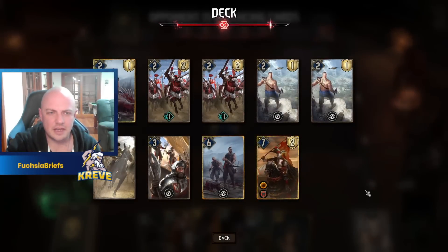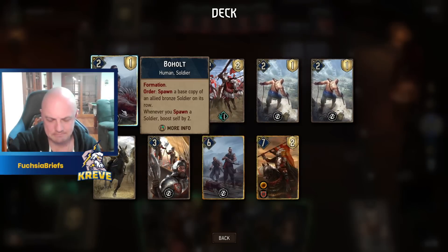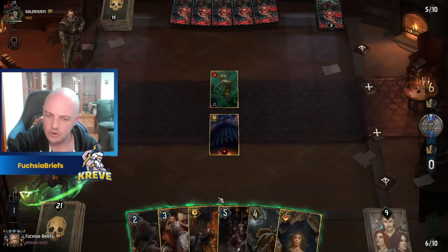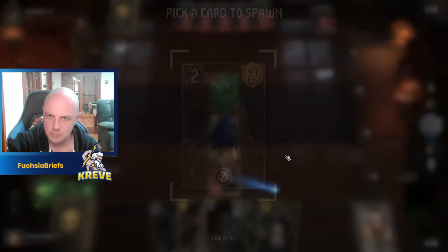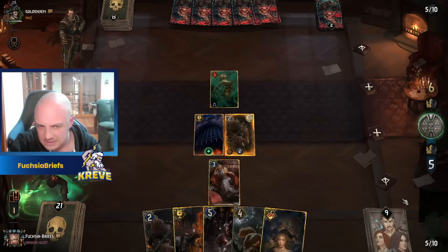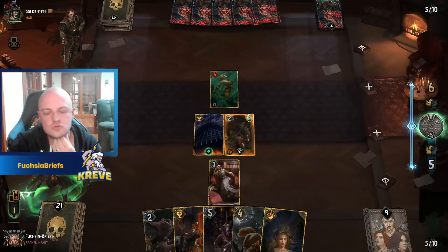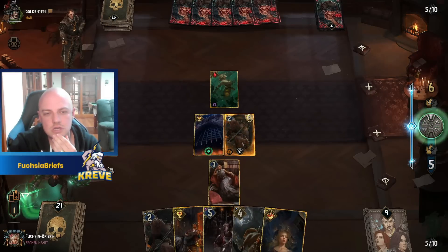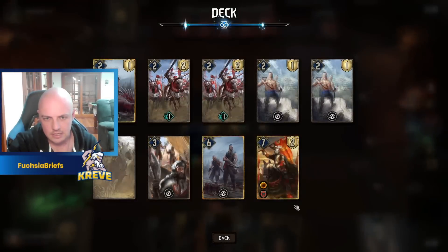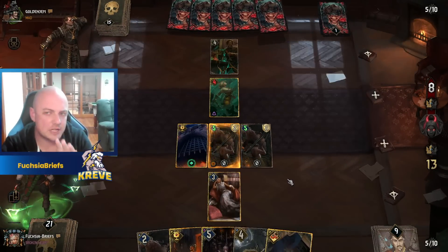With the Necromancy we go for old mate Bowholt. So the order of operations — let's go Queen of Dahlia onto the Reaver Hunters, start getting value straight away. Next I think yeah, we want to get Bowholt down. He may not have an answer to it. I expect we're going to see Vilgefortz, and he's gonna have a ton of points. We've got a useless squirrel.